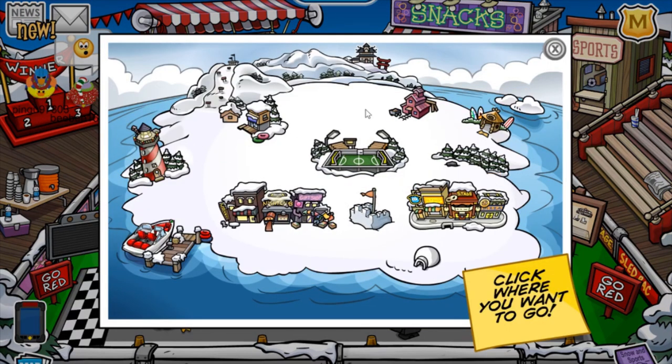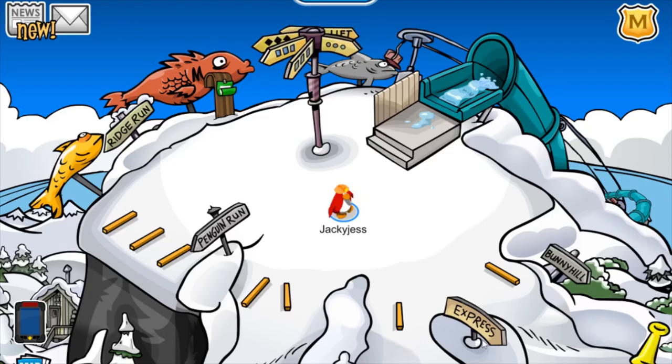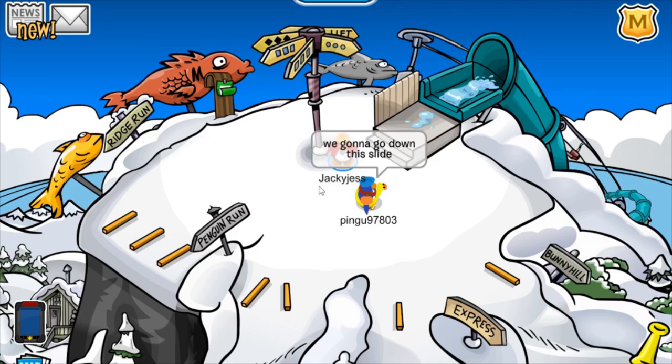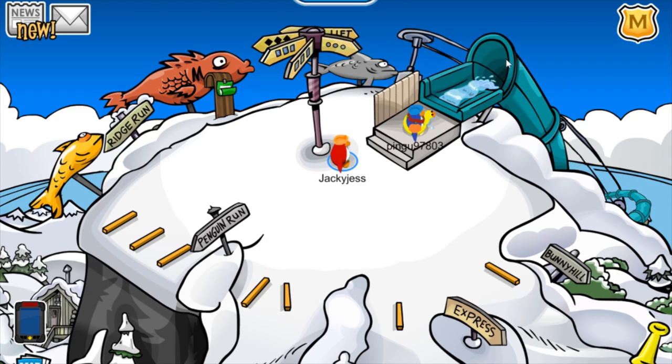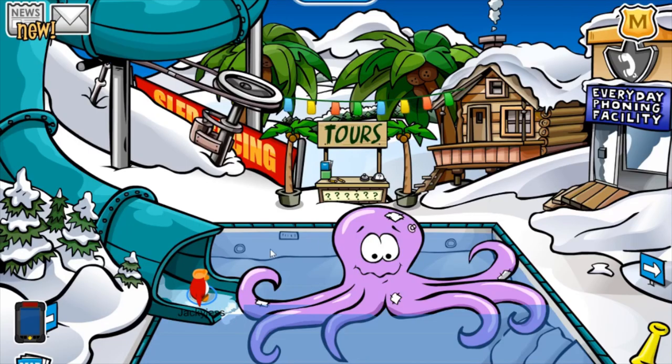I'm going to go through a couple more of the rooms. I thought this room was really creative because there are these fish, and then a water slide. You can ride this slide down to the ski village, and it's like a whole water park in between room sections — I just thought that was super creative. It was pretty fun, too bad we couldn't actually see ourselves going through it, but that's totally fine.